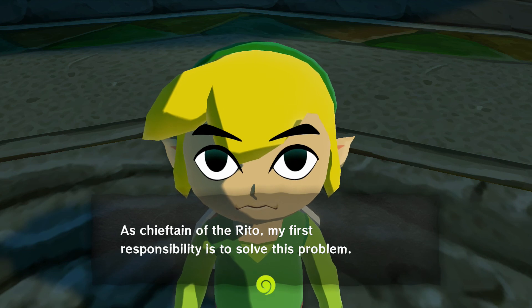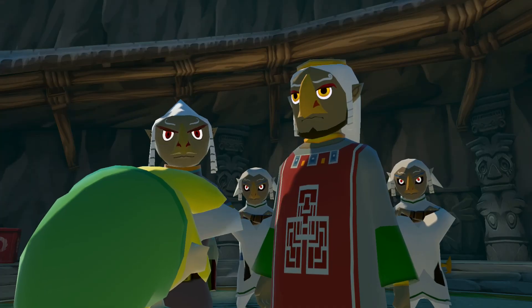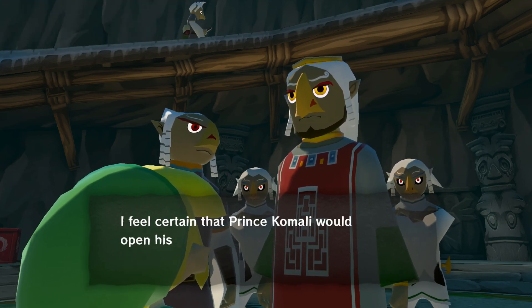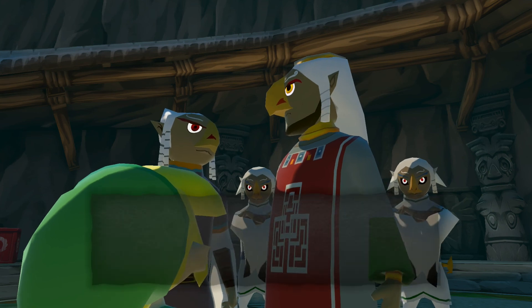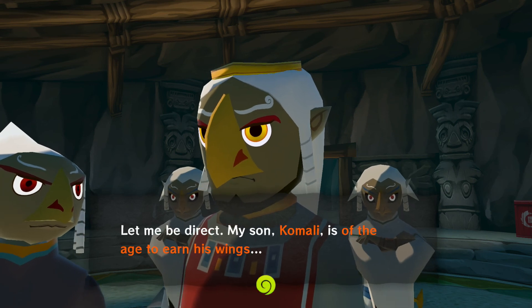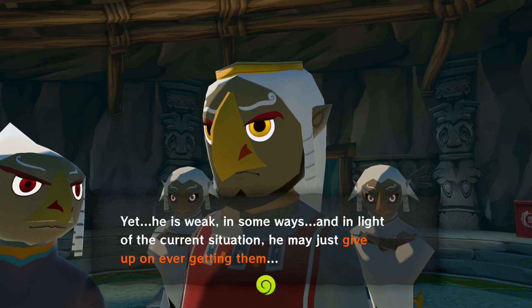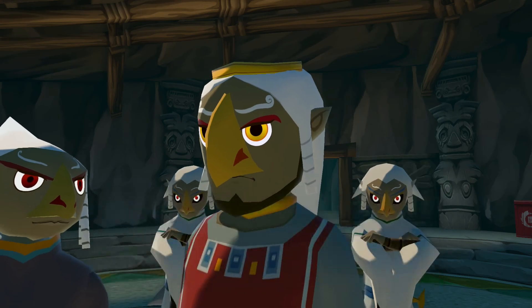'When a Rito reaches adulthood, he or she journeys to the top of Dragon Roost to receive a scale from the great dragon. It is a scale that enables the Rito to grow wings. Recently, however, the once-gentle Valoo has grown violent and unpredictable — we can no longer approach him. If this continues, the fledglings would never receive scales, they will remain wingless, and our very way of life would be threatened.'